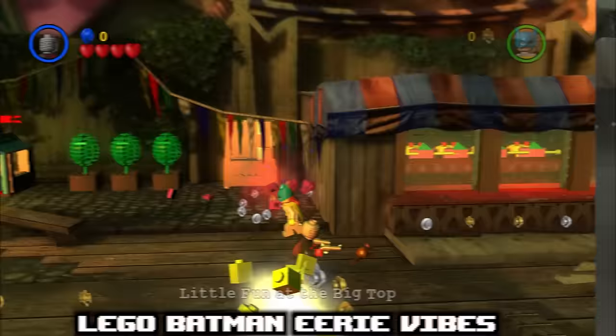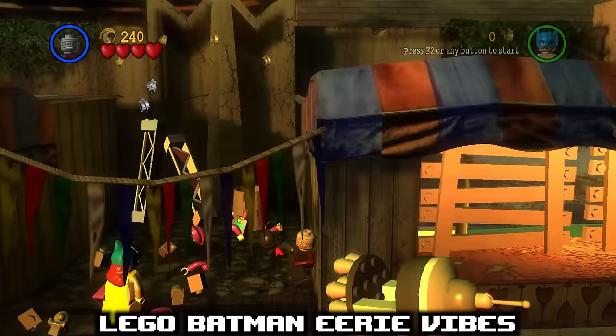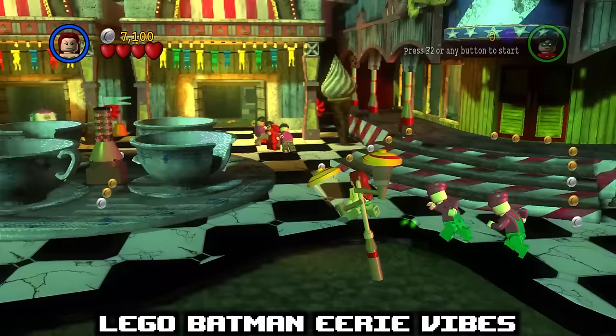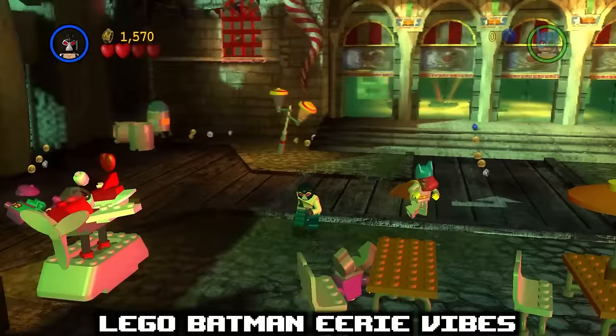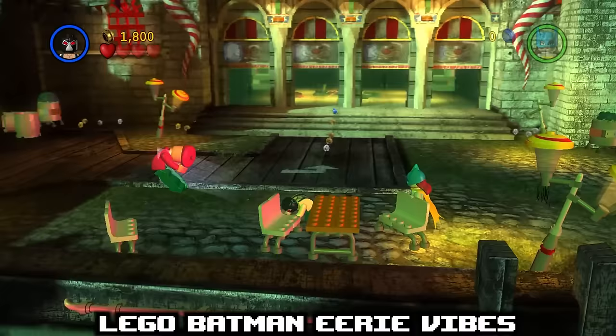I've been wanting to talk about LEGO Batman 1 for a while. I really like this game, but there's always been something off about it. Every single level is set in the dark. Civilians all look the exact same. Hostage situations, murder scenes, abandoned theme parks, and tragedy. This game is by far the creepiest LEGO game. It almost feels intentional — like they wanted these environments to feel precarious and wanted you to feel like there was more evil than good. Especially the theme park. It's always the theme park.